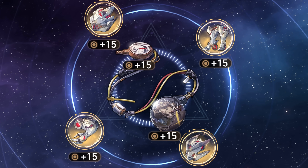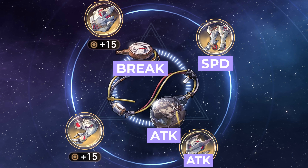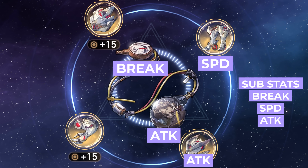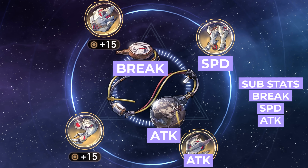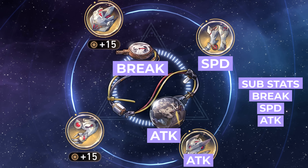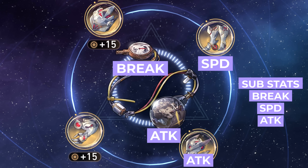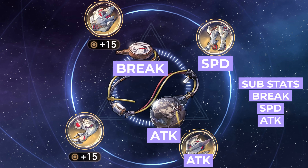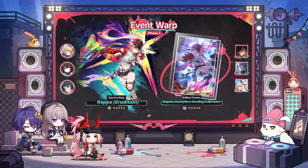For main stats, you'll want Attack on the body piece, Speed boots, Attack orb, and Break Effect rope. For substats, focus on break effect, speed, and attack. This is honestly very similar to how you'd build Firefly. Focus on getting break effect and speed as high as possible so Rapa can deal as much break damage as possible and act often to unleash enhanced basic attacks frequently in Seal Form.